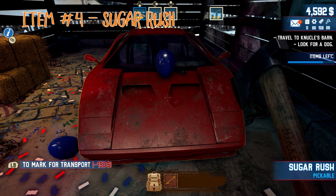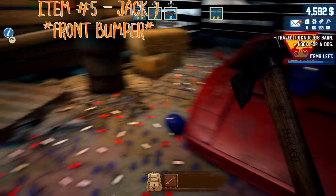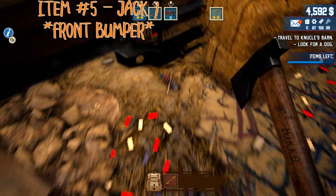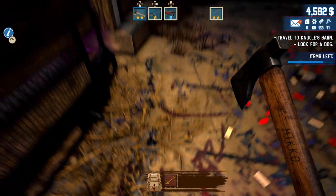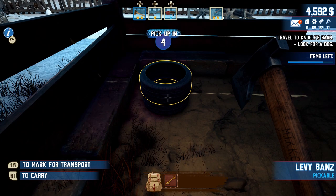Speaking of tomahawks, look at that car. We need the car for an achievement so make sure you pick it up — kind of hard to miss. Also that bumper right there. I didn't pick it up but make sure you do — you do need that bumper. Yeah, grab that bumper there.